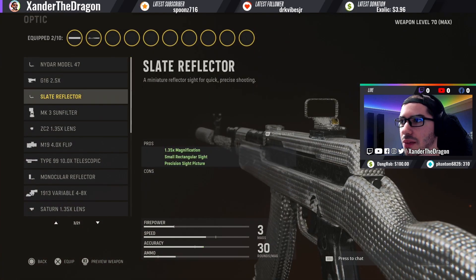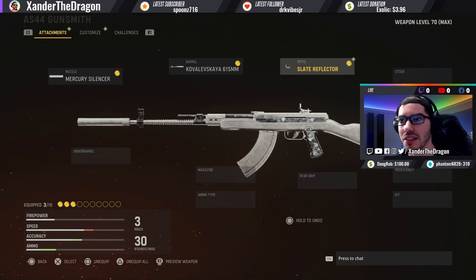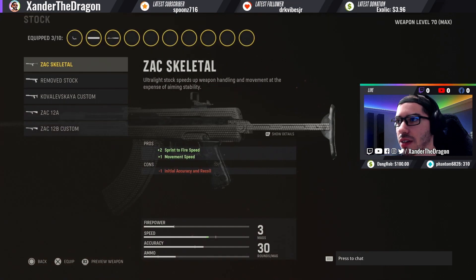For my optic I'm going to put on the Slate Reflector. This AR is practically a submachine gun and deletes people very fast. I don't know the exact TTK but it's just super fast. The only downside is past mid-distance you need a lot of recoil control, but if you can mount onto certain positions and sightlines it becomes like a laser beam, so it can kind of do everything, which is nice.